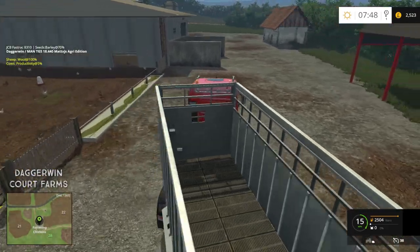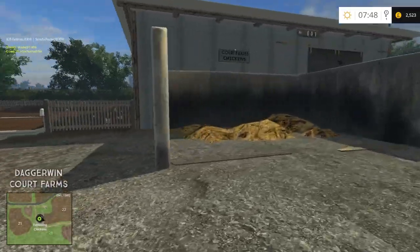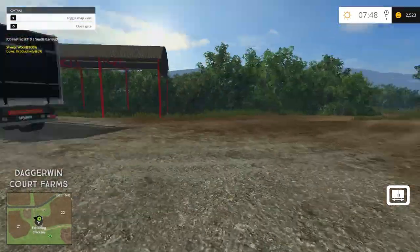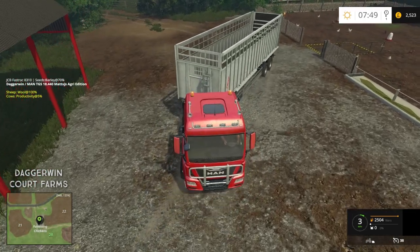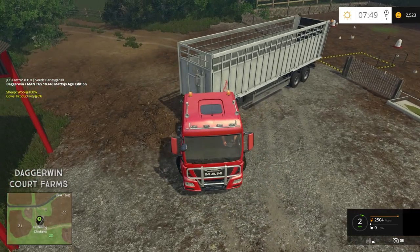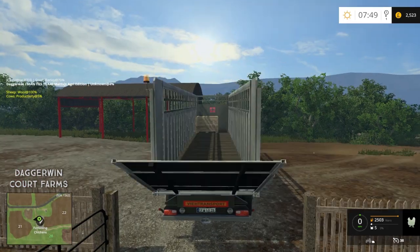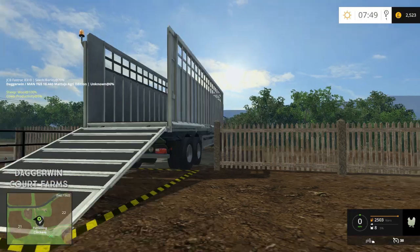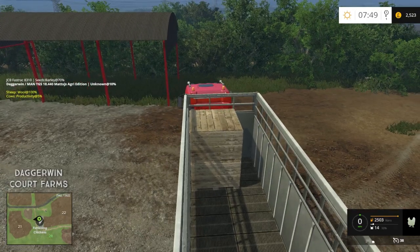Basically what we've got to do is just reverse up to the gate. We'll open the gate first though. We've got some manure here — we'll have to use that at some point. Then basically just press Q when we get to it and it should load. We'll put the cover over. Must not forget to put the back door down — the ramp — because they do automatically load. There they go, they're still loading.